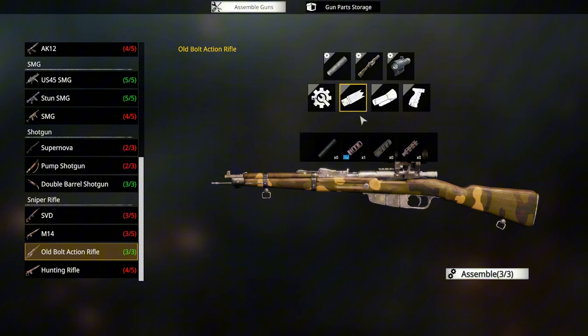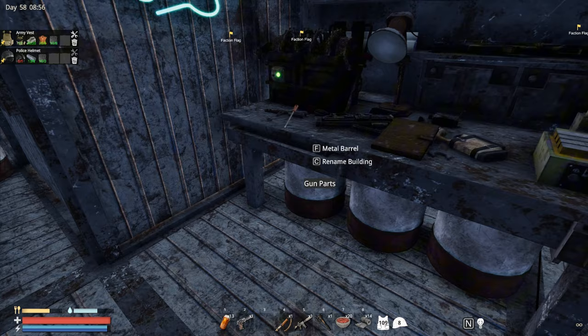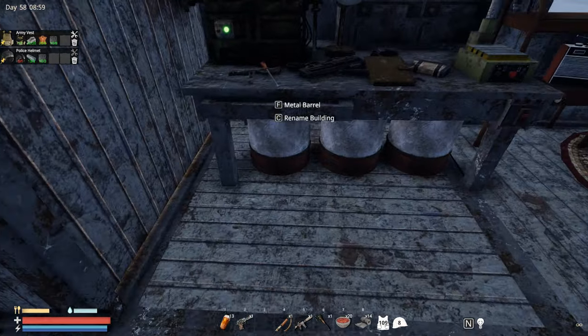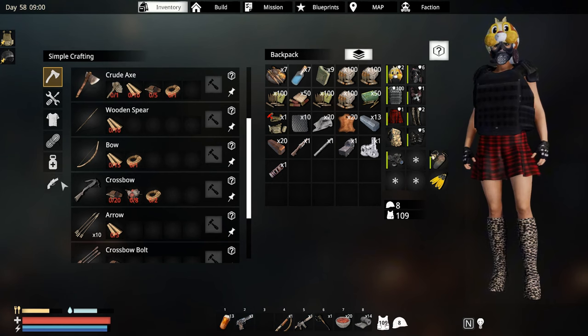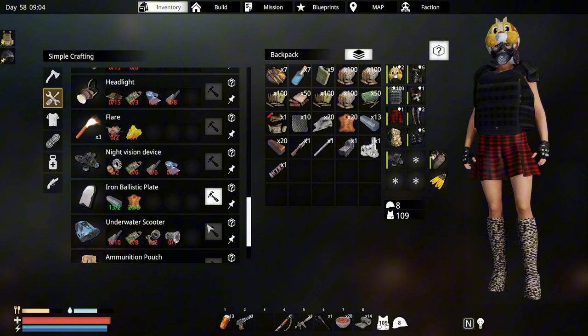I don't have enough material to put this one in. I don't have some gun parts but we can make some gun parts — if I'm right. Iron ballistic plate — we can also make this. Let's just make one of this and put it over here, hoping that it's gonna increase my defenses. I'm not really sure.